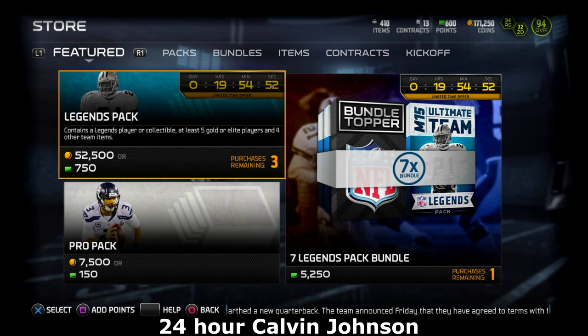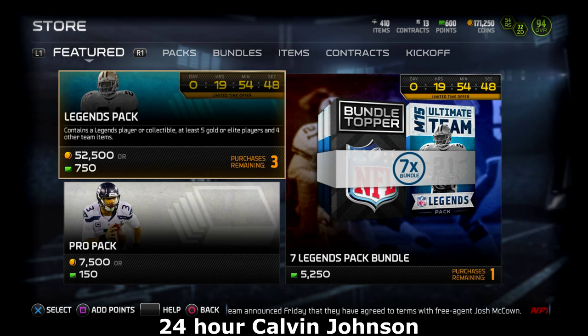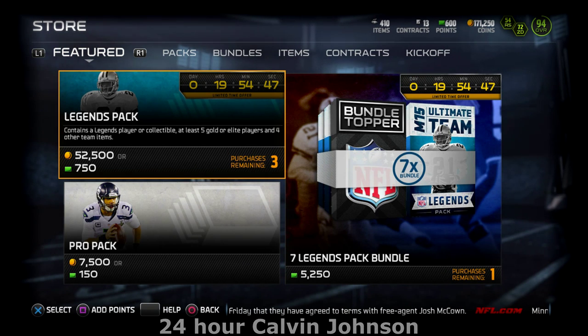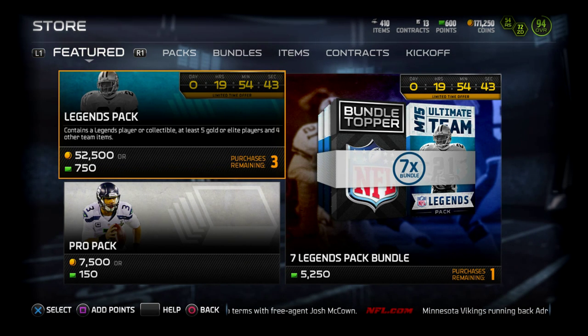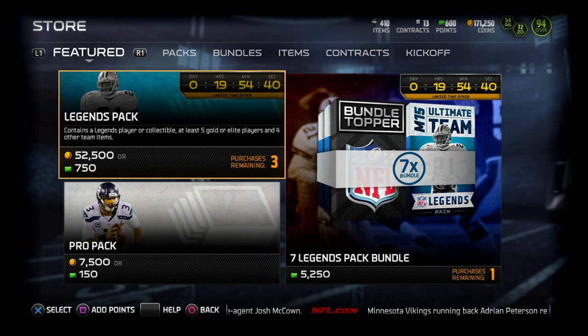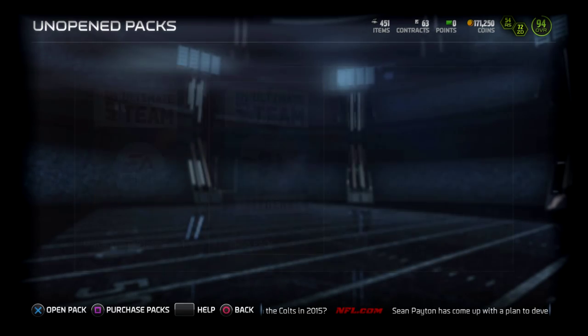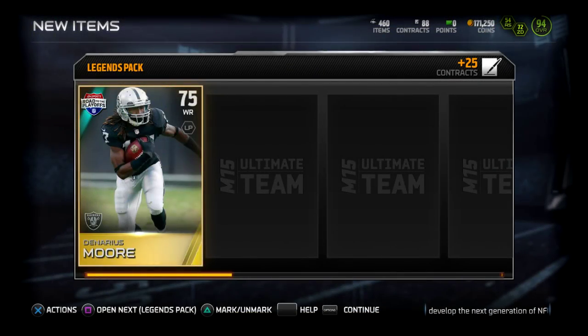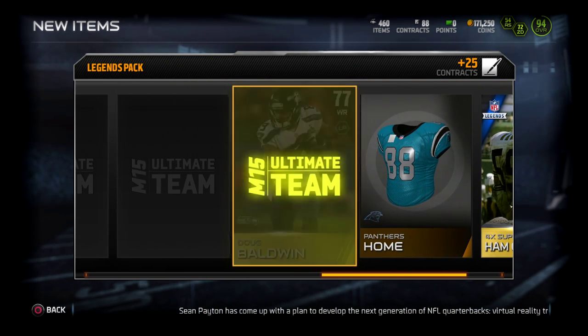Thanks to a huge donation, we're going to be opening up four bundles for the 24-hour version of Calvin Johnson. If we pull this card, I think I might have to give out donuts. I might have to go outside and start giving out donuts. We got these legend packs, so our first legend bundle.